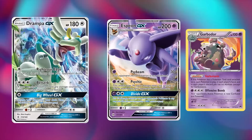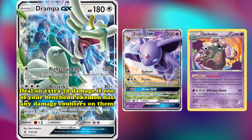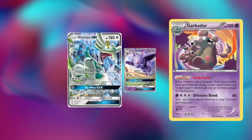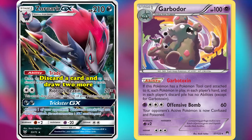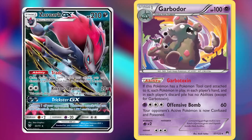Drampa GX provided some extra disruption with its Righteous Edge attack that dealt 20 damage for one Colorless Energy and could also discard a special Energy attached to the defending Pokemon. Berserk was its main damage attack, dealing 80 damage for 3 Colorless Energy and adding an extra 70 if one of your bench Pokemon had any damage counters on them. The final partner for Garbodor was Zoroark GX — two cards that until then had been arch enemies due to Garbodor shutting off Zoroark's Trade ability, which allowed you to discard a card and draw two more. Riotous Beating did 20 damage for each Pokemon you had in play for two Colorless Energy. Throughout its time, there were many other decks that used Garbotoxin in combination with powerful attackers, but the ones mentioned were some of the most successful ones.